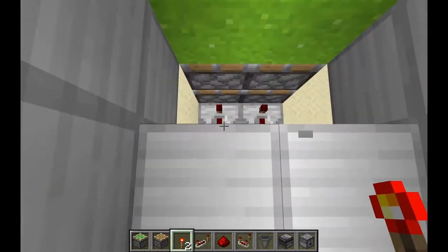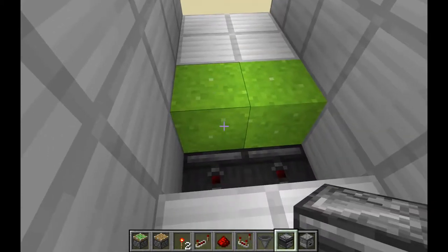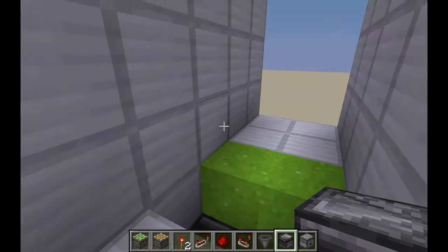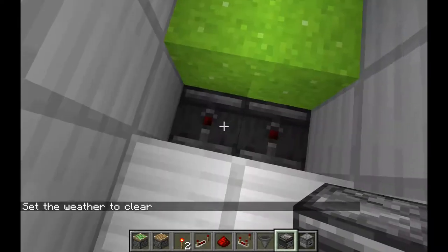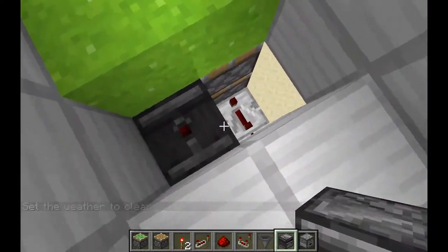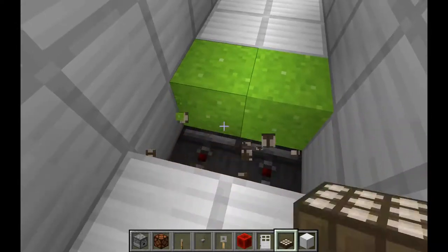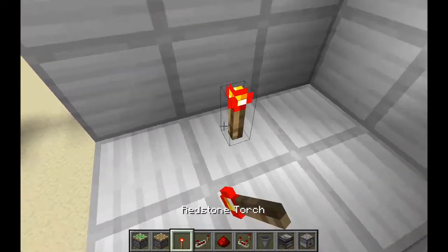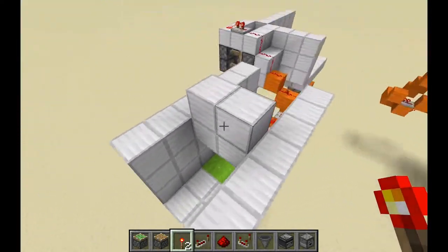You need observers. Sorry about that guys — my computer literally just shut down because I had no battery but it's all fine now. Above these repeaters I forgot — just put two observers and then place blocks on top, just like that. Now everything should work just fine. You should fall down and can walk through. That's all for the bottom part.